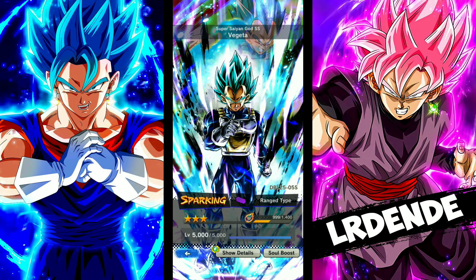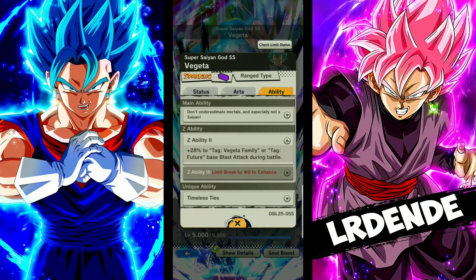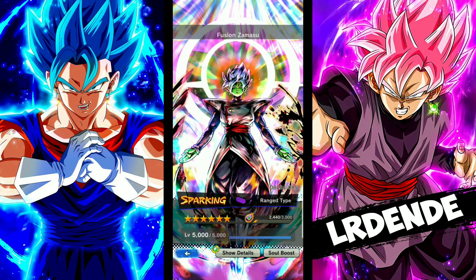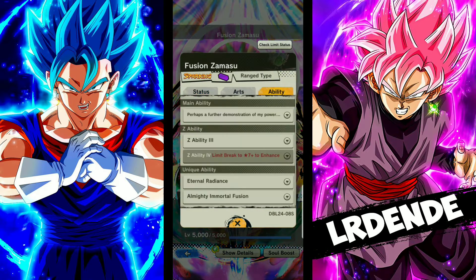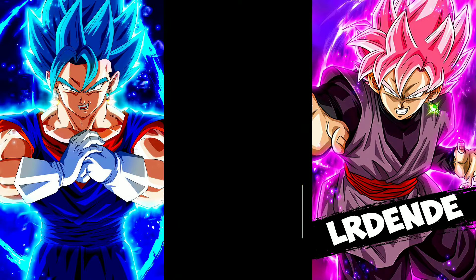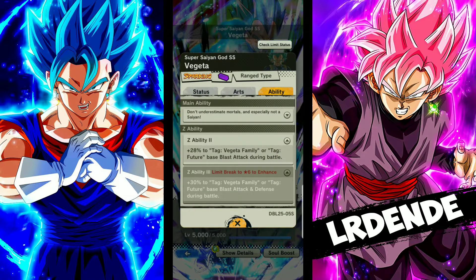Vegeta boosts Vegeta family and Future, and Goku buffs Goku family and Future as well. Vegeta buffs blast attack better at six-star where he double-buffs blast defense, so he's good as a monster. If you don't have Zamasu already — Zamasu buffs three people, power opponent or something. But Vegeta's Z-ability at 30% is better than Zamasu's 20%, so Vegeta is better than Zamasu in terms of boost.